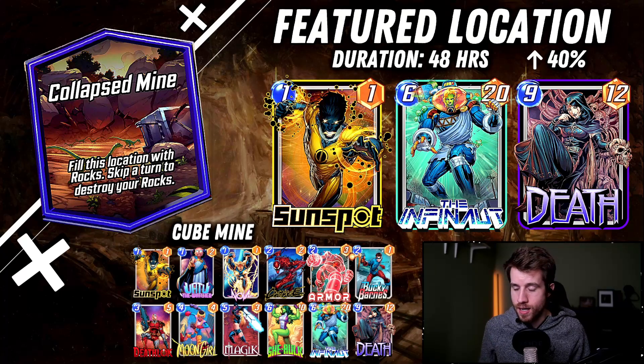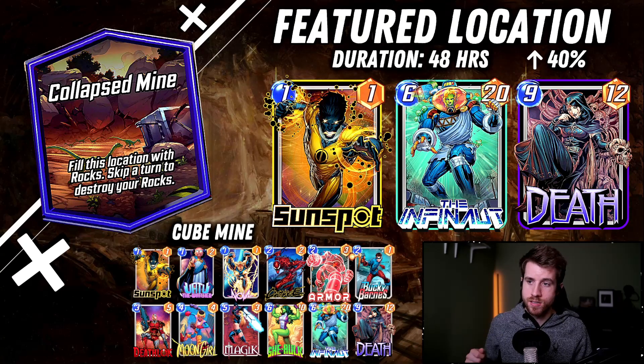I threw that fun little combo in here just for the memes, but ultimately you could probably take that out and put something else like Wave, Arrow, or a destroy package. Killmonger is another fantastic option in case the rocks don't show up and you need to destroy Nova, etc. But when this works, it really works.